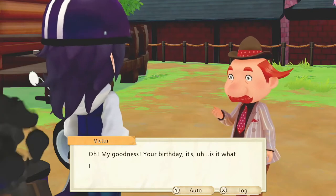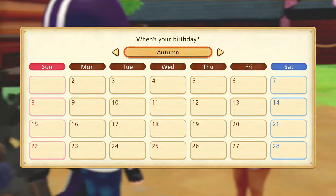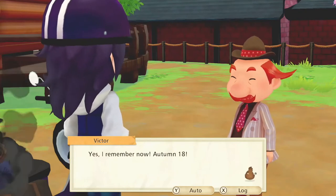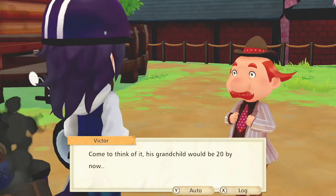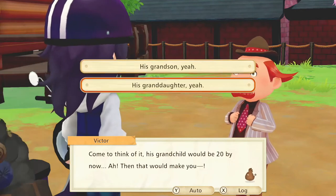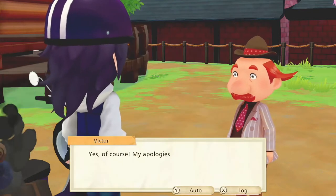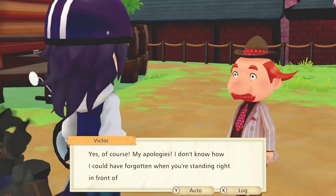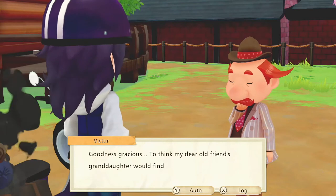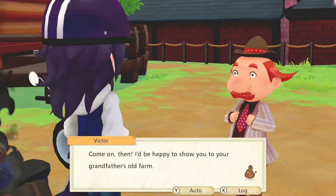The NPC recognizes the name: 'That sounds so familiar.' He asks about my birthday — our birthday is going to be Autumn 18th. He remembers: 'His grandchild would be 20 by now — that would make you his granddaughter.' He apologizes and says he should have recognized me. 'To think my dear old friend's granddaughter would find her way to Olive Town. Come on, I'd be happy to show you to your grandfather's old farm.'